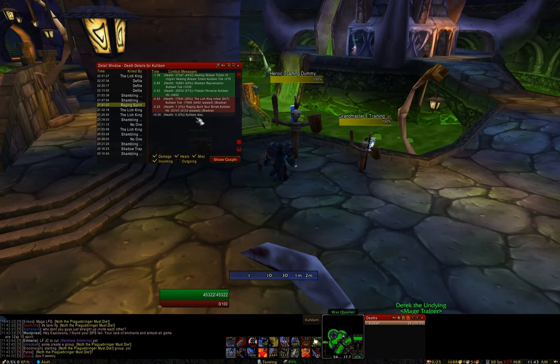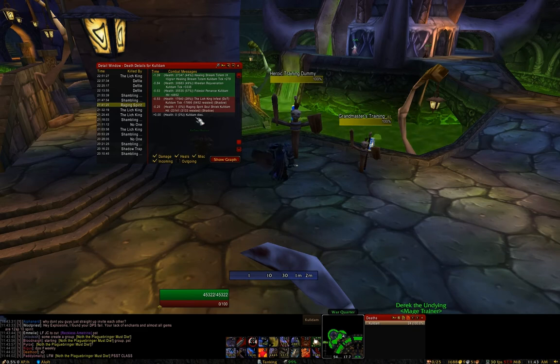Do note that it's limited to your combat log and it's not always up to date. A lot of abilities that are just AoE effects that aren't direct damage won't show up here, so it may just look like someone was full health and died. You just kind of have to know the fight, but I highly recommend this.